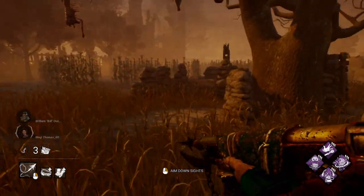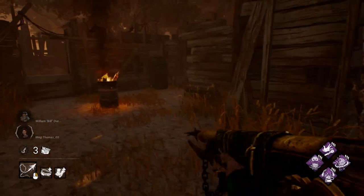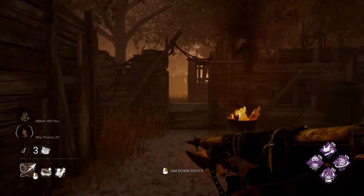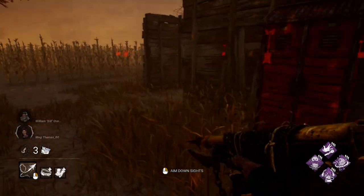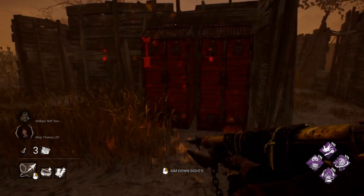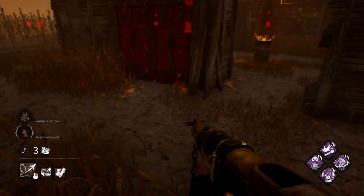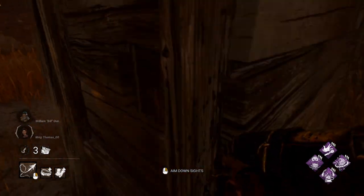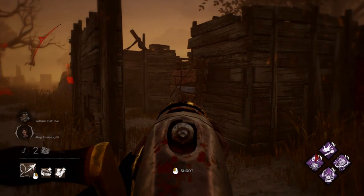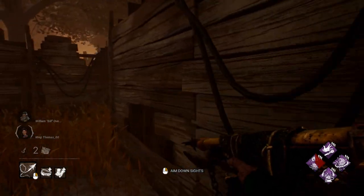Let's go over to this loop here. They would have the window there, pallet here — they'll generally want to run it like this and then vault that window. They can tell where you're looking through this red light that emits in front of your face. You want to use that to your advantage. Say they're right by the pallet — you look one way, they'll probably drop it and mind game. It probably won't work on a loop this large, but at some loops that's generally what you want to do.